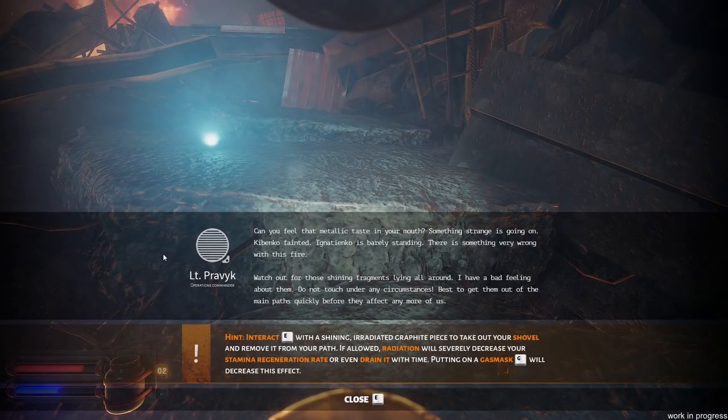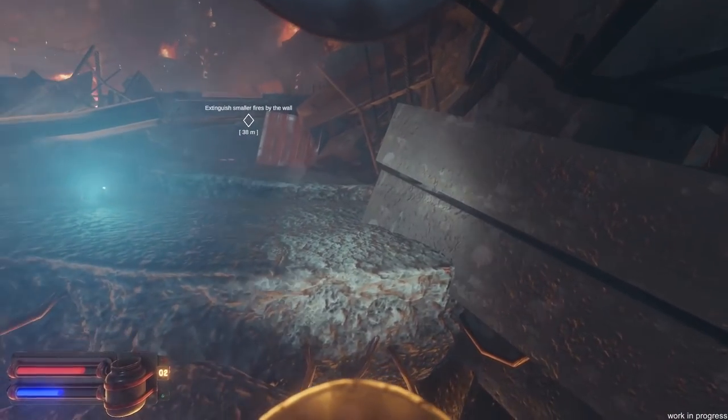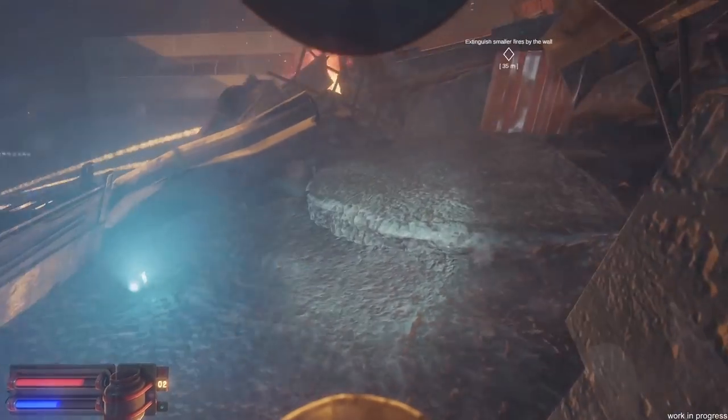Something strange is going on. Kibienko fainted and Igneko is barely standing — there's something very wrong with this fire. Watch out for the shining fragments lying all around. I have a bad feeling about them. Do not touch them under any circumstances. Best to get them out of the main pass quickly before they affect any more of us. Let's avoid those like the plague.